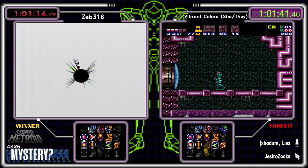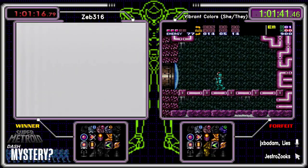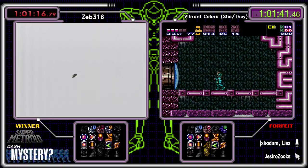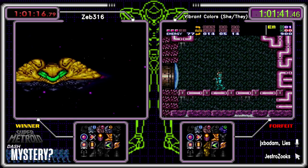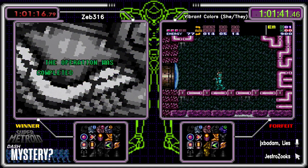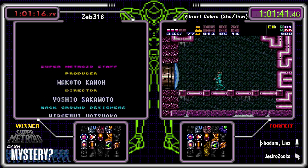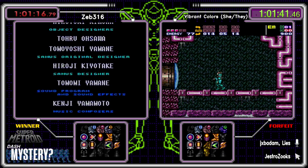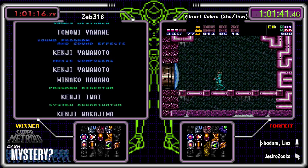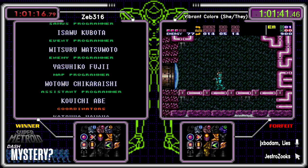Vibrant has thrown in the towel — no shame there. Let's get some GGs for our runner-up Vibrant. Zeb: GG! I didn't feel good about that seed but felt decent at the start getting Varia right away. I spent a lot of time in West Maridia checking stuff that might not have been worth it. Choosing wrong between Wrecked Ship and East Maridia and having to reset back to East Maridia was rough. But once I saw Charge didn't show up I felt more confident — I'm really confident in ammo seeds.